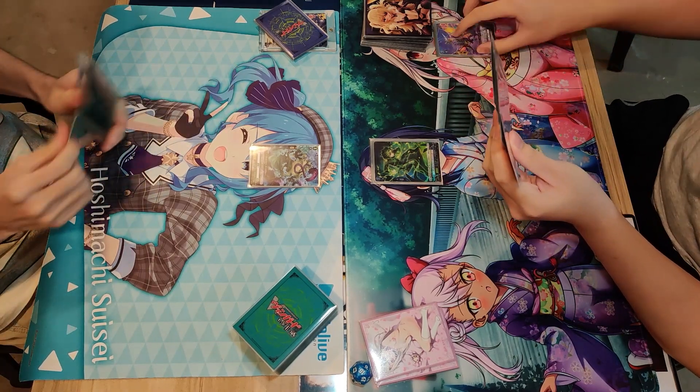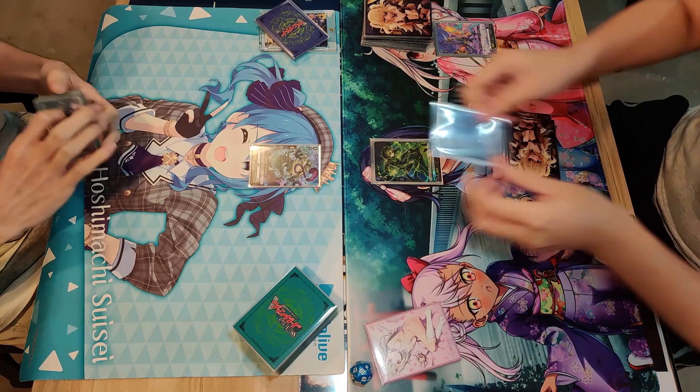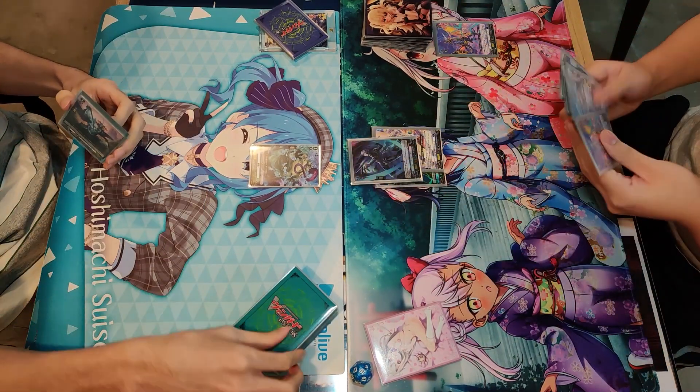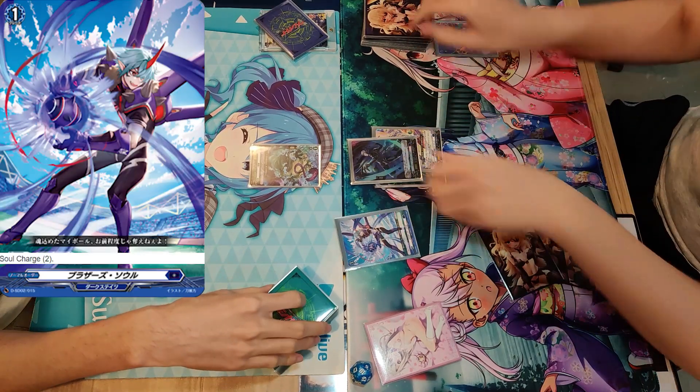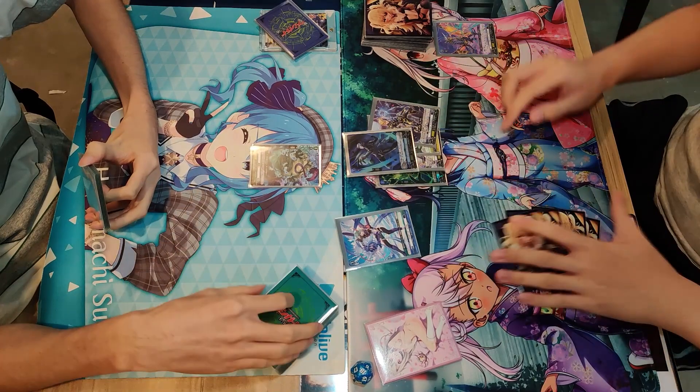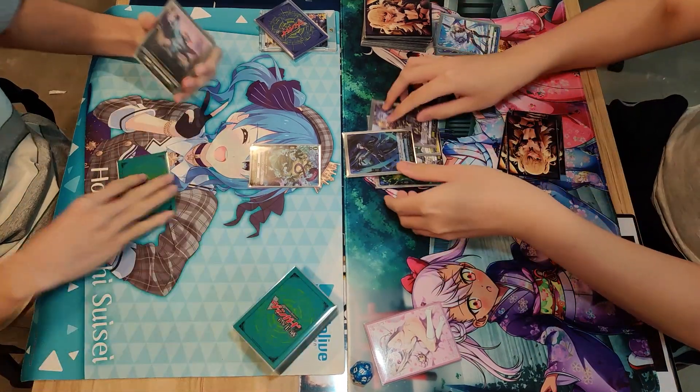Welcome to the TPP channel. Today we have a final game for you: Magnolia versus Barrel Magnus. The Barrel Magnus player will actually go first in this game, into the Great One that does Soul Charge. He goes for the Brother Soul which does Soul Charge too, pushing him to already 4 Souls in just turn 1.